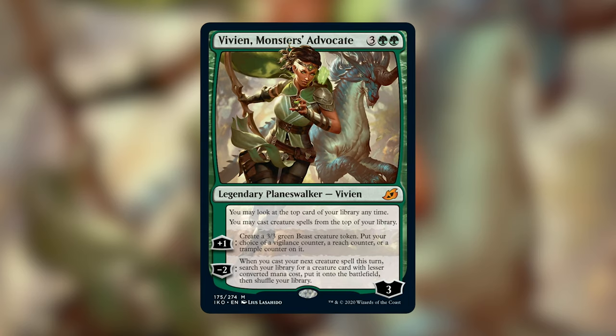I feel like this is probably the most pushed of the three Planeswalkers from this set. Being able to tutor a creature into play — although that creature will be smaller than the creature you cast — is not something to trifle with. I think it's super cool in a deck that wants to play a lot of creatures and is looking for some key creatures as part of an engine. If you're playing a green deck with creatures, you will want a copy of Vivien in there. She can do something the turn she comes out. Five mana is a little bit expensive, but at least if you cast her on curve, she can make a blocker, she pluses herself up, and if you're already playing a lot of creatures, she's probably going to make it around the table, and you'll get at least one tutor off of her. With how few budget tutors there are in Commander, this is a great card.